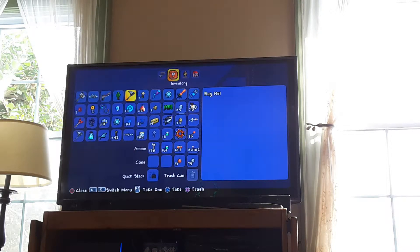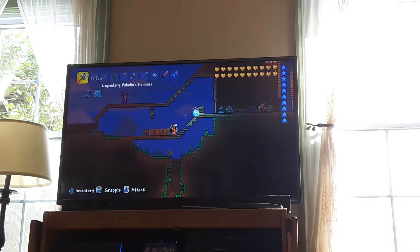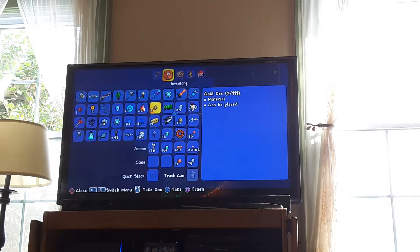Today we are going to go to the dungeon, and as you can see I've got the Jungle Key, a Golden Key, a Shadow Key, and a Hallow Key — I farmed Plantera to get those.